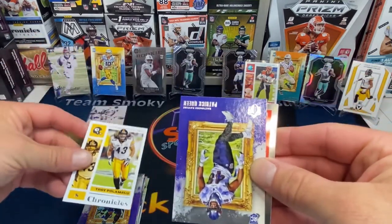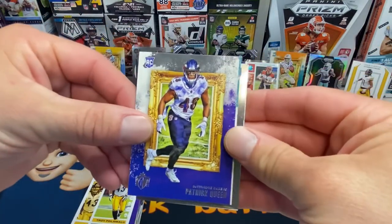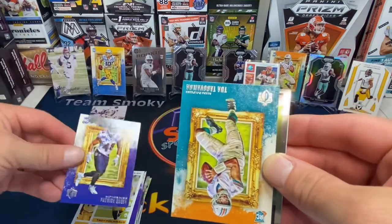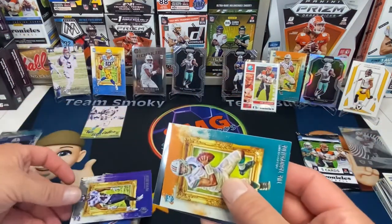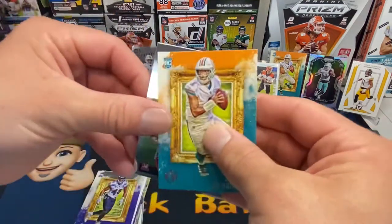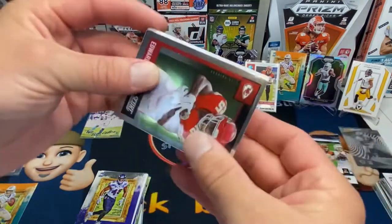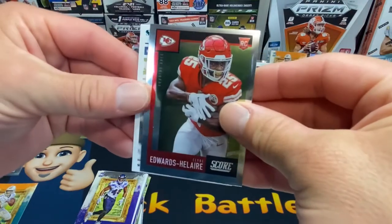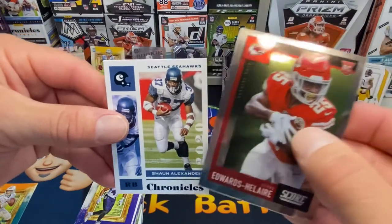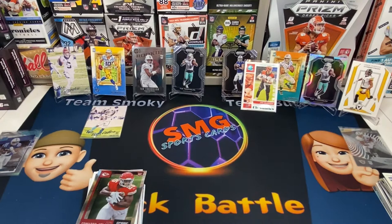Troy — fabulous hair! Patrick Queen. I'm gonna slow roll — I need some last pack magic. Tua, okay. My cards are sliding on that Score. Troy Edwards there. No auto, nothing nothing exciting.